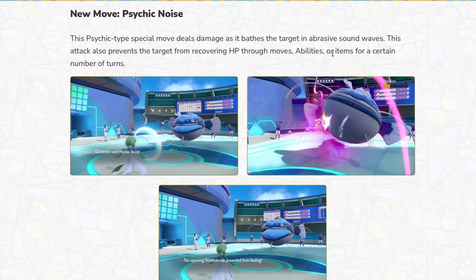Next move we have is Psychic Noise. This psychic-type special move deals damage as it bathes the target in abrasive sound waves. This attack also prevents the target from recovering HP through moves, abilities, or items for a certain number of turns. This move isn't actually all that bad. Like, you can block Dondozo from going for healing with Leftovers or anything like that. I feel like this move could be solid. I assume it would be like 80 base power, and I don't see this move as really bad, but not amazing either.